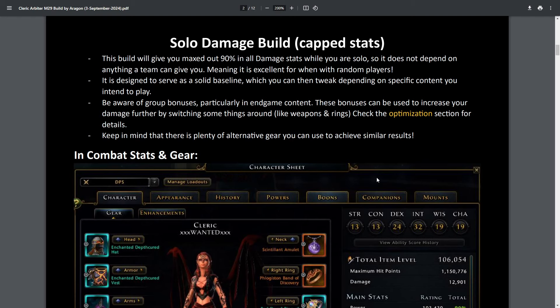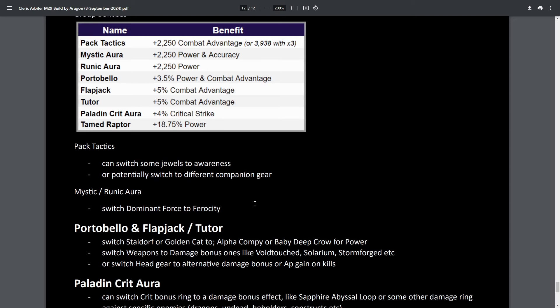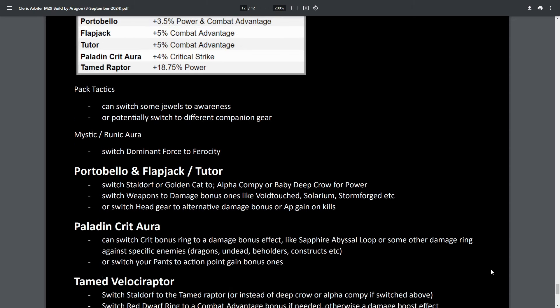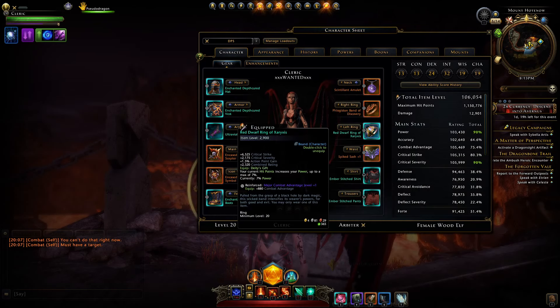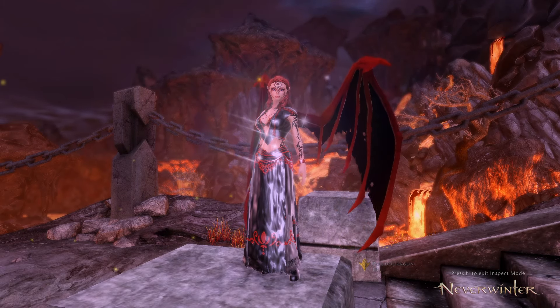There'll be a link to this document in the video description below. It is designed to serve as a solid baseline which you will then tweak and optimize depending on specific content and groups you play with. If you go to end game you'll want to check out the optimization section because other team members can give you bonuses, and working around those will improve your damage — for example by switching these weapons over to damage boost ones and similarly this ring. There'll be timestamps on the play bar below where you can skip to any section you're most interested in.